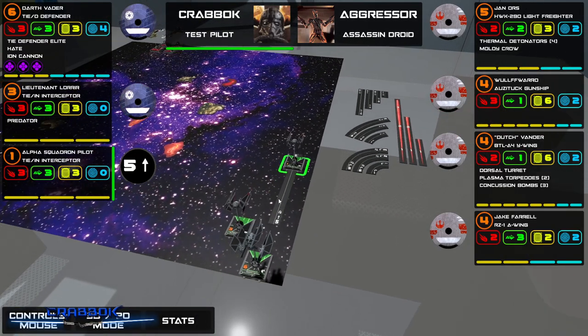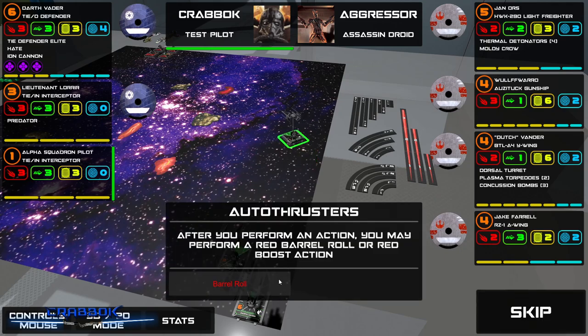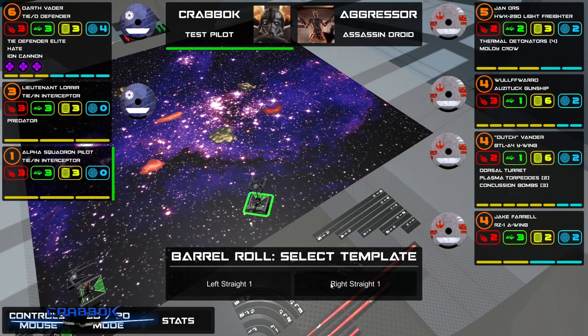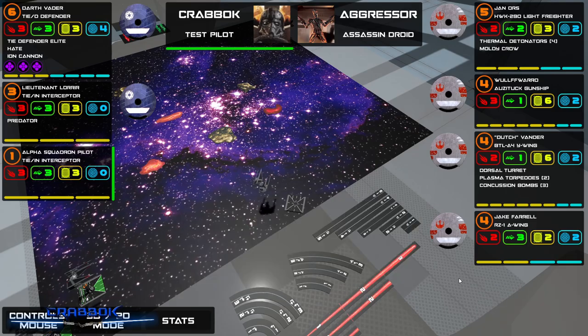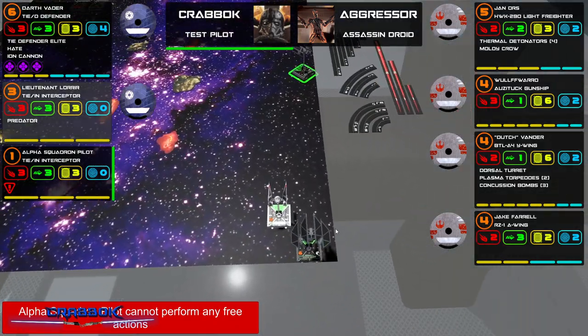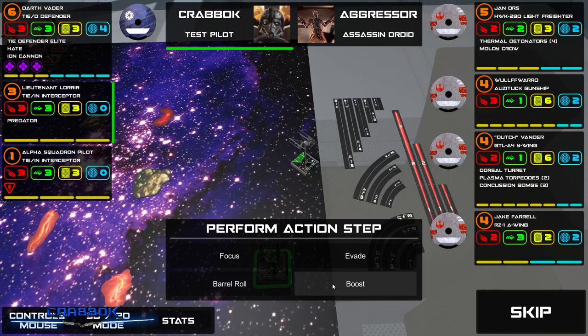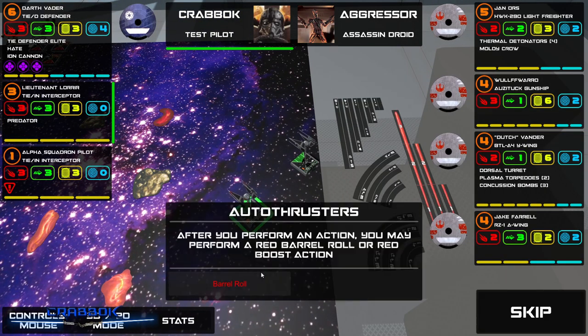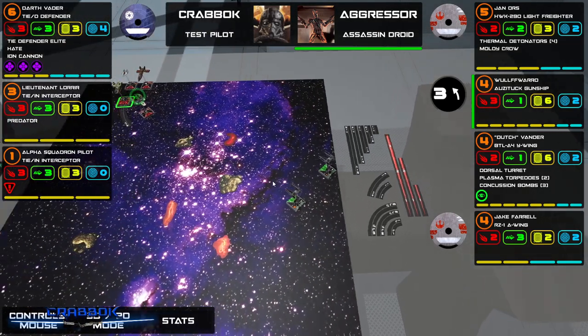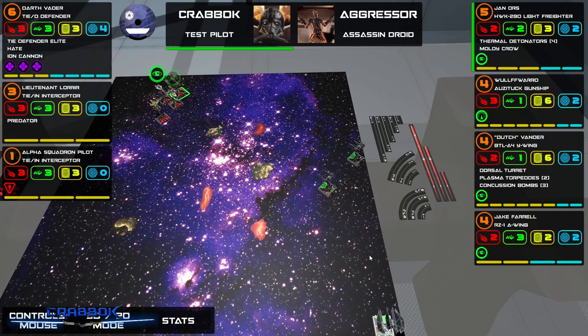We're going to have this guy go — let's boost, do a bank one left, barrel roll, red barrel roll. Let's do right bank one forward. That's some crazy movement — absolutely beautiful movement. I'll just do a regular boost. Oh, they are all coming this way!